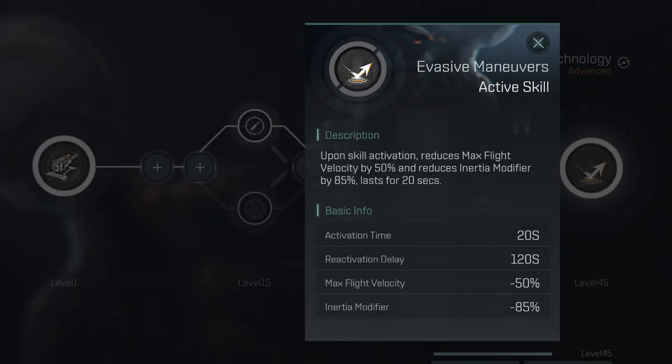At level 45 you get Evasive Maneuvers, which is essentially a 200-billion i-stab. It's a pretty underwhelming ability in my opinion. You can land on grid, pop a shot, activate it, and warp out — but for 200 billion I just don't see this being terribly effective.